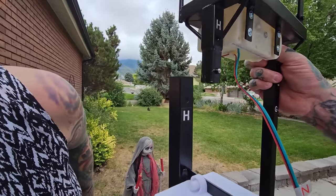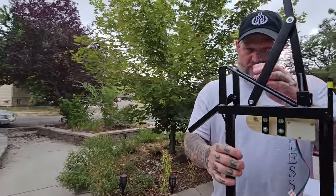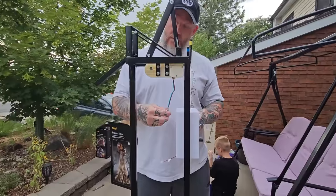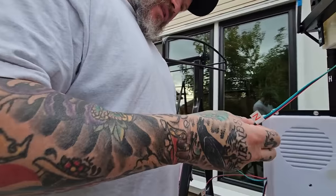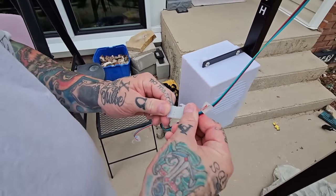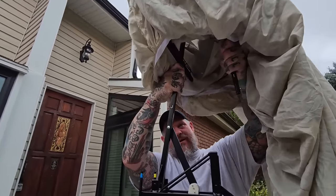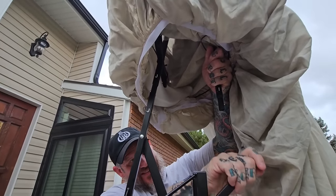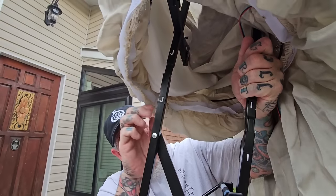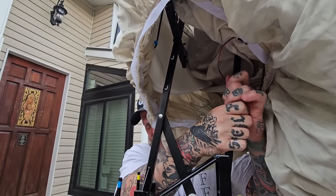G and H — slide H into H, G and G slides right in, it's like magic! Boom. Now you combine the N cord with the N cord. Alright, we're gonna slide the prom dress over now — slide J into J and I into I. Easy — slide them in, boom, pop, perfect.